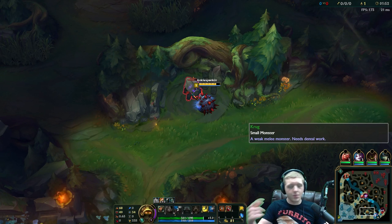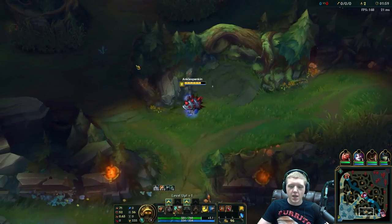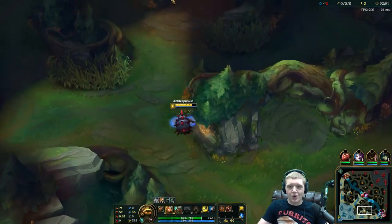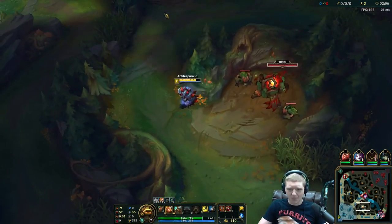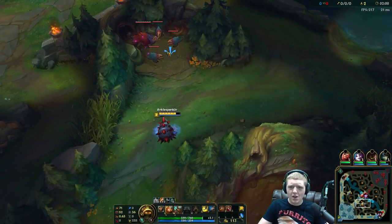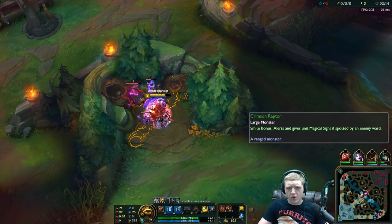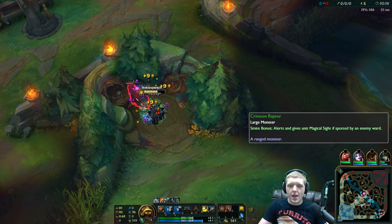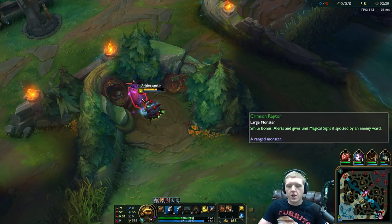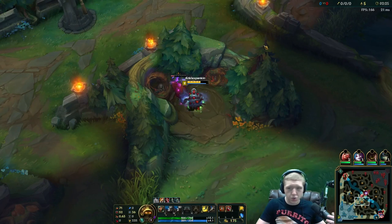I messed that up already — what I did there is I smited the big golem and then auto attacked it which stunned it, but I popped my W right as I did that, so I actually wasn't getting the damage boost from my W while the big golem was hitting me. What I'm going to do is go into this next camp first, because this will make my smite be up for my red buff and make it a lot safer and healthier to clear.